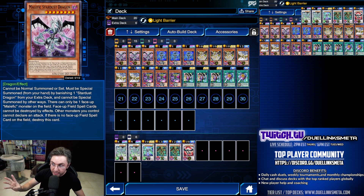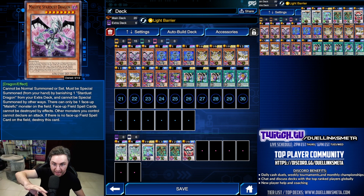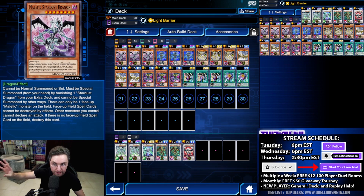Stardust Dragon is very easily summoned by banishing a Stardust Dragon from your extra deck — boom, it's on the field. It will then protect your field spell from being destroyed by card effects. So overflow destruction from Cyber Dragons? Protected.